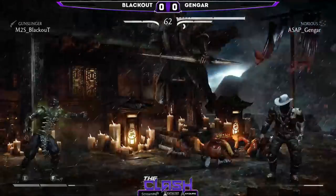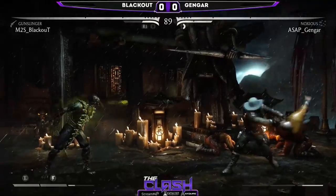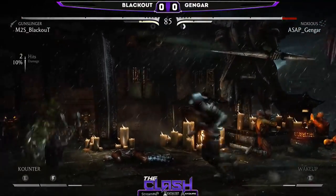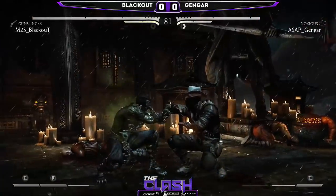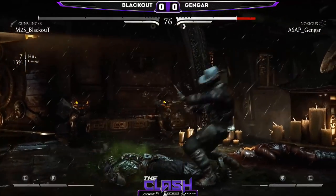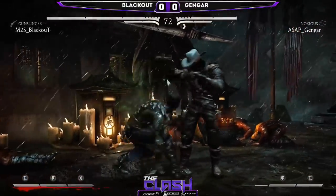A comeback factor is there for Blackout, because he had two bars. But Gengar is getting the kill for Reptile, simply being in proximity — the stink doing the work. A little bit of zoning here from Blackout. Respecting the plus frames on the down one. A lot of plus frames off of pokes in this game, where you do have to respect very quick mids or follow-ups.